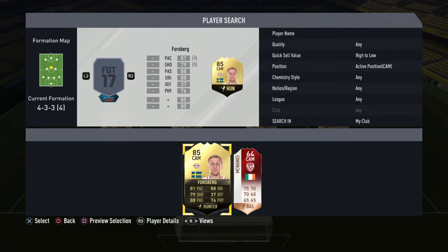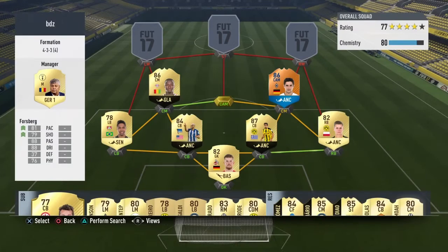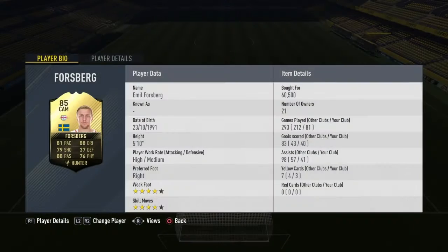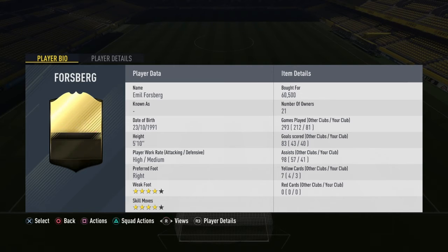Our CAM is in-form Volland, who is also likely to be getting a Team of the Season. This card goes for about 38k on the market, which is ridiculous for those stats — 88 passing, 88 dribbling, four-star four-star. I've got 40 goals and 41 assists in 81 games mostly in Champions games, which is pretty good. He's like the orchestrator of attacks — he's insane on this game.